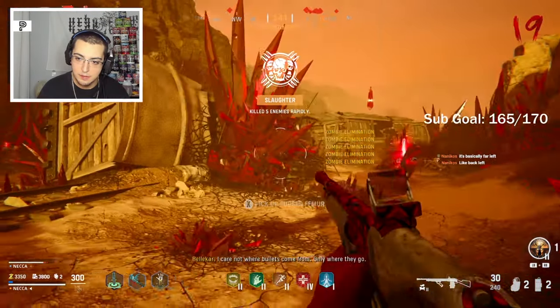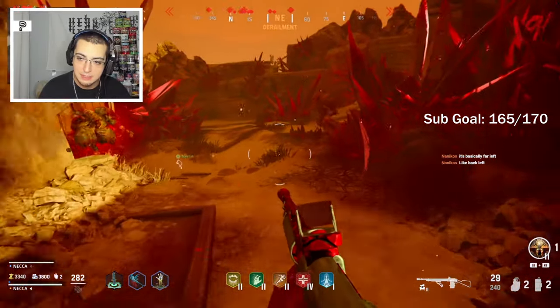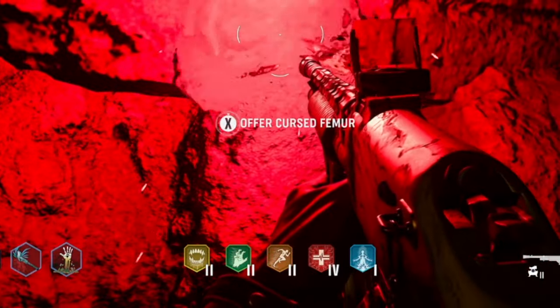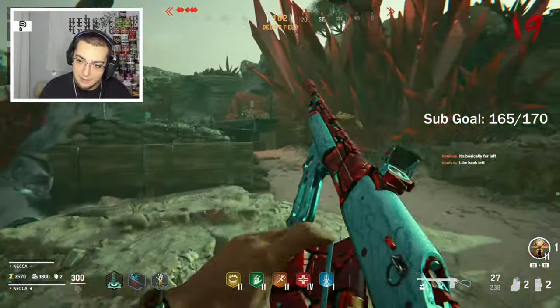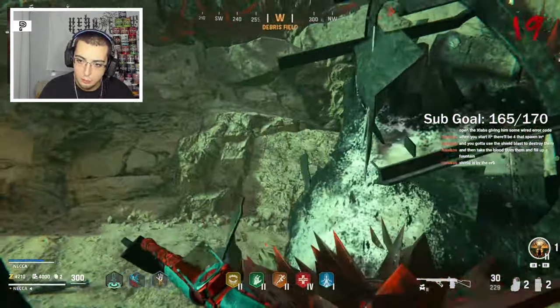Cursed femur - damage causes point drain. So if I damage them, each time I damage them I lose 10 points. I can jump even though I can't run, that makes it easier. Offering the cursed femur. Now I think we have to do another trial. Decimator says, 'My friends, I'm back in the fight - who may I protect?' I think that's the wonder weapon on this map - it's a shield that talks to you and helps you.